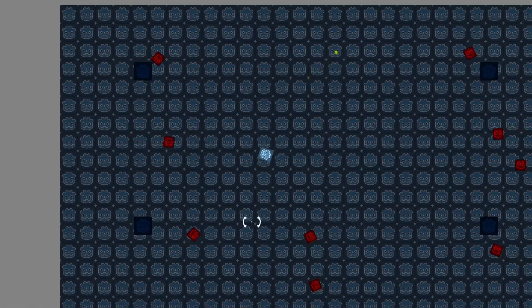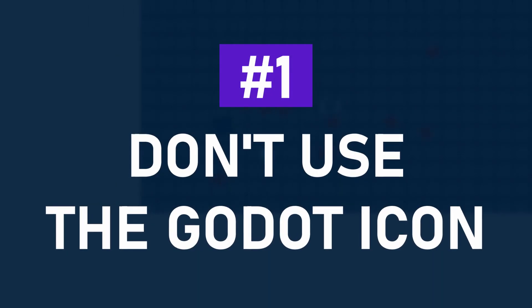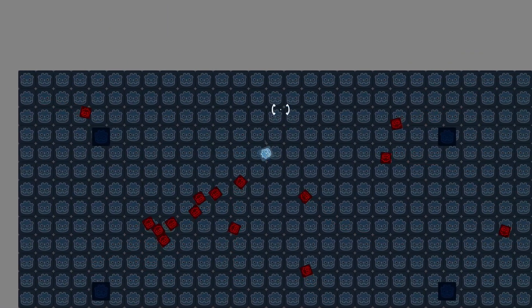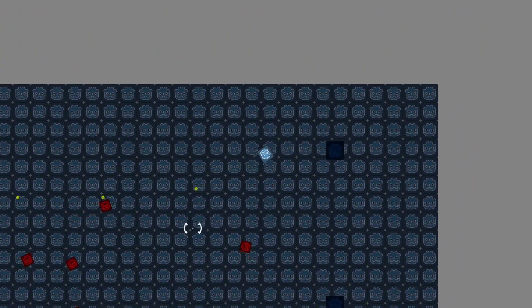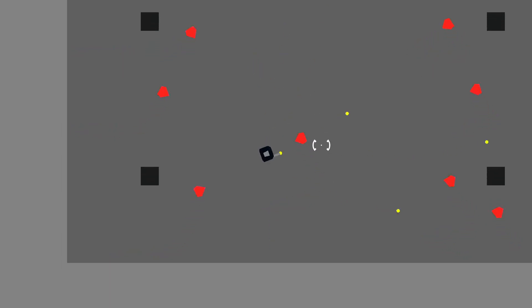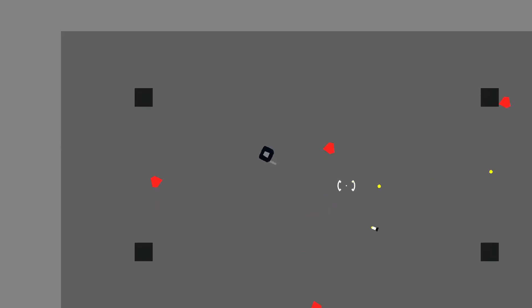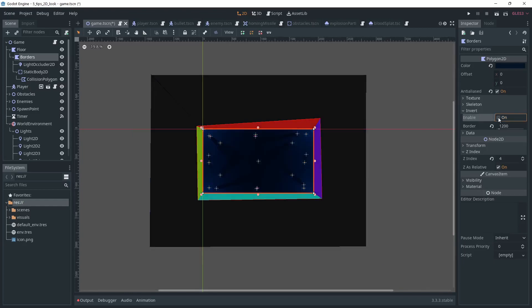The first tip is a simple one, mostly aimed at prototypes and game jams: don't use the Godot icon. I see it way too often, especially on prototypes or tutorials. The icon is there and you can simply drag and drop it into your project, but it's been done way too much and it's pretty ugly. What I'd like to see is more use of the Polygon2D node. It's a very simple node with which you can create all sorts of shapes and easily add colors, gradients or textures, and even invert the shape to create borders.